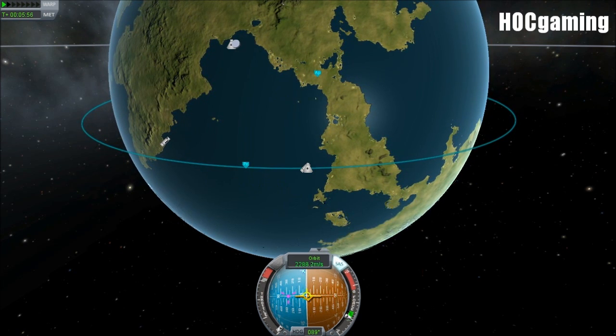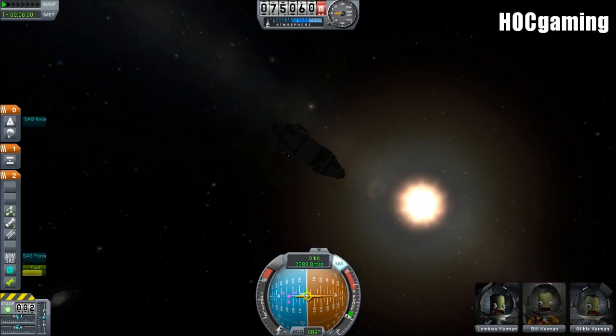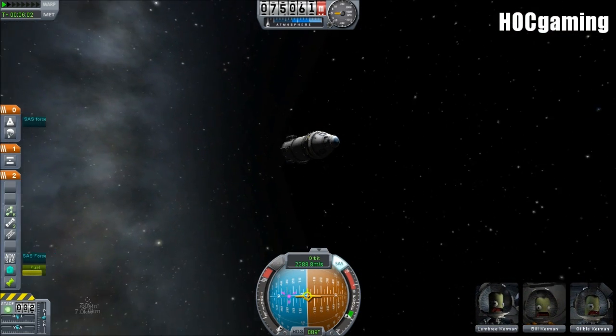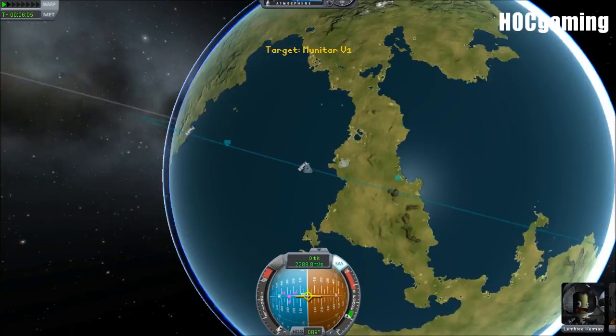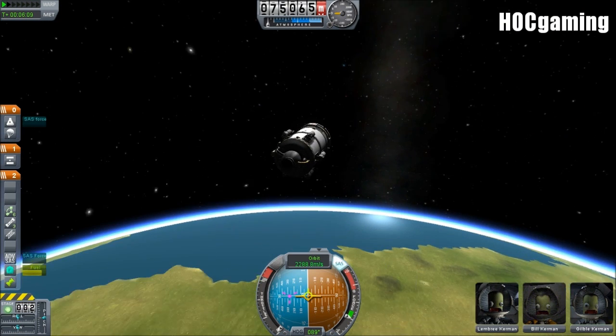We're at 76 by 75 kilometers - good enough for me. Where is the Mun? Is it above us, behind us? There's the debris. We should be coming up to the Mun pretty shortly - let's warp.